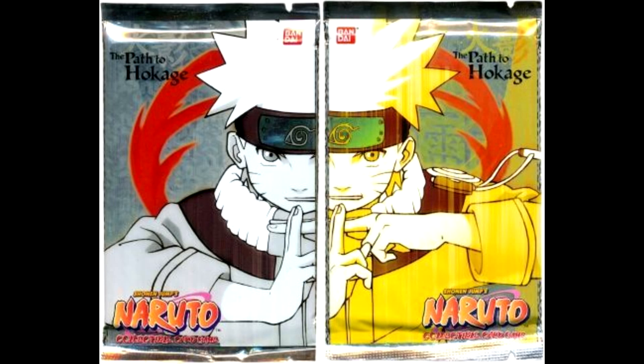The Naruto CCG started with a little set called Path to Hokage. Funnily enough, despite being the very first set ever created, it is also well known for having some of the most popular and powerful cards in the entire game. At this point the card game is brand new, the deck size is a strict 40 cards — not a single card more or less. On top of this, there was also a strict 25 ninja limit to each deck.